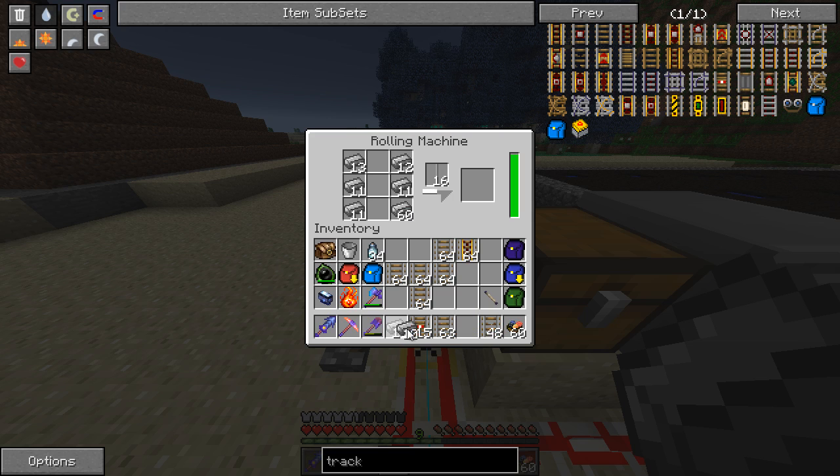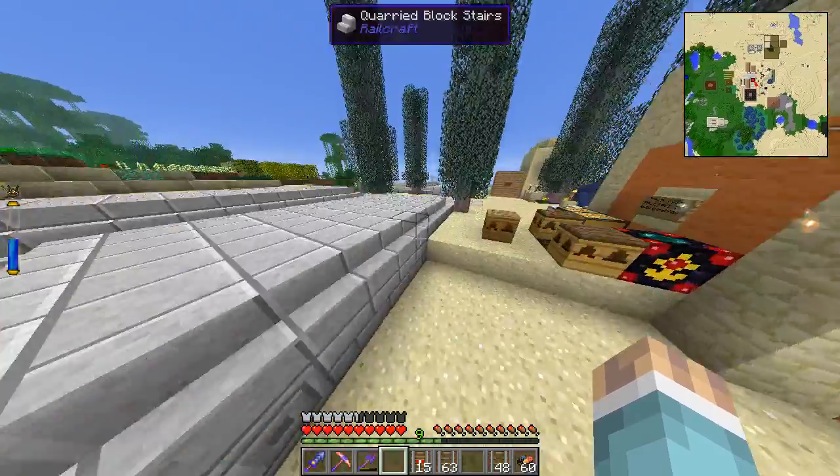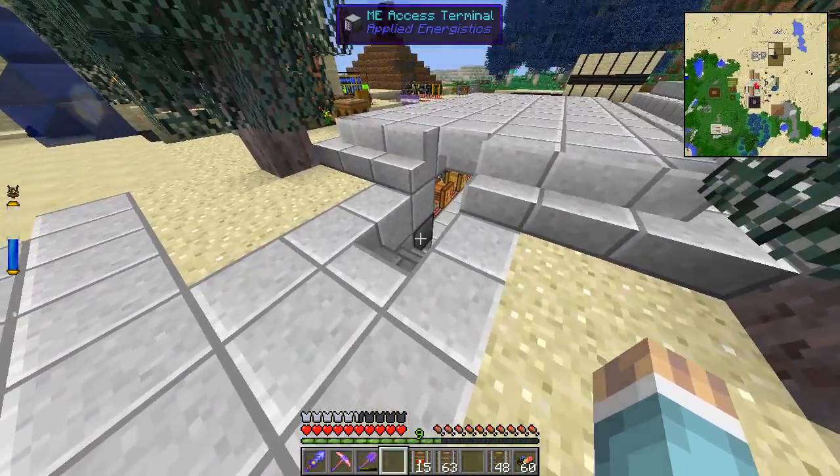Let me flip this on. And the awesome thing about the rolling machine is that it will automagically balance whatever you put in it. So as you saw, if I take some out, it'll automatically balance. If I put it back in — balance it. Bam. Awesome. I love the rolling machine. It's really cool.